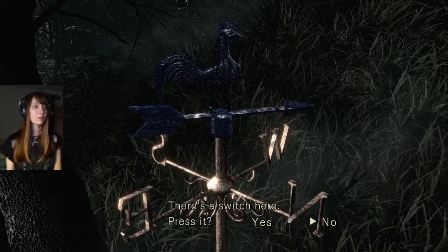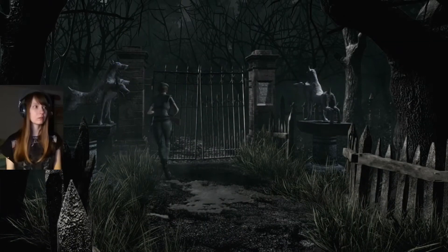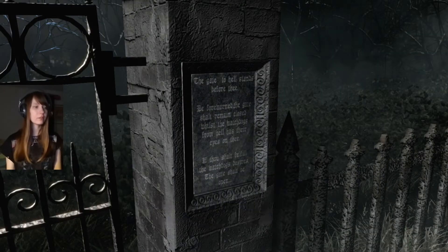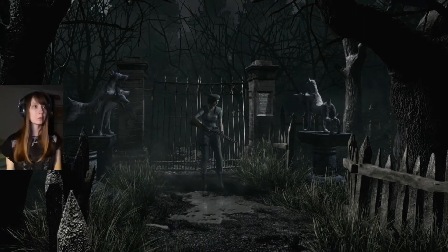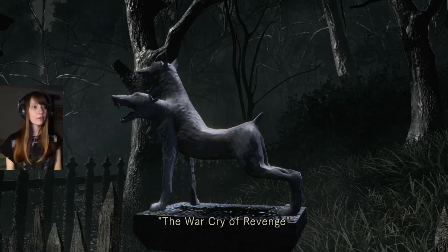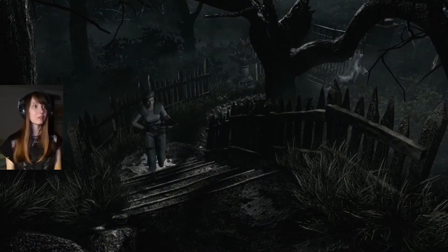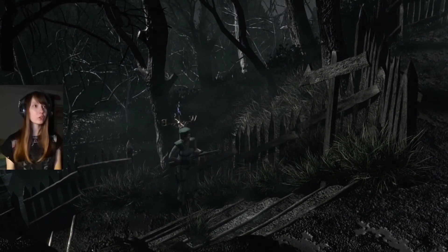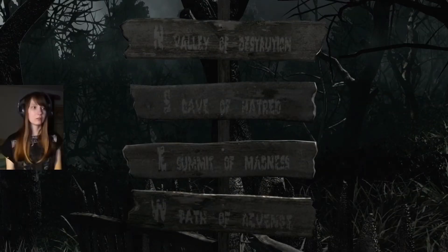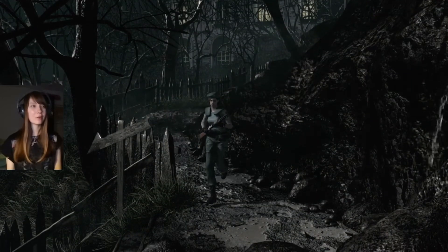Oh here's probably another one. What does that do? 'The gate will open when the guard dog desires are fulfilled.' A statue with red eyes, the inscription reads: 'the war cry of revenge.' A statue with blue eyes, the inscription reads: 'the last gasp of destruction.' Okay so I have to move these. The blue one — destruction. I have to check again. Valley of destruction is north, so the blue one has to be north. But I forgot what the red one said.